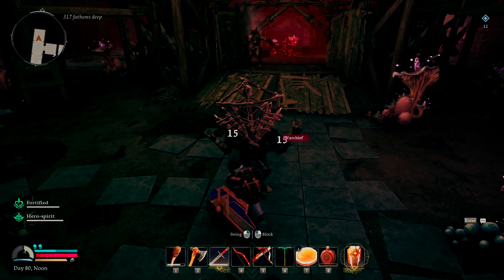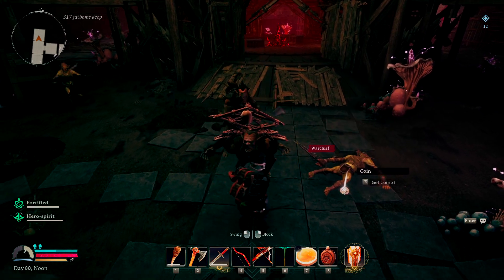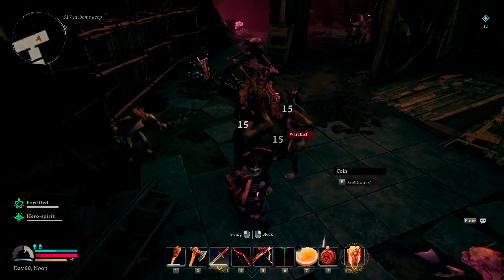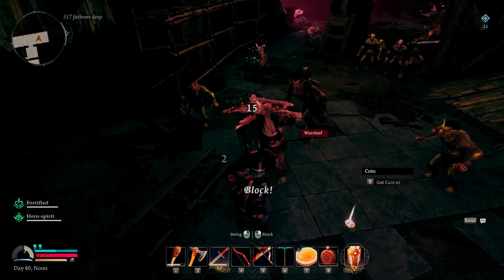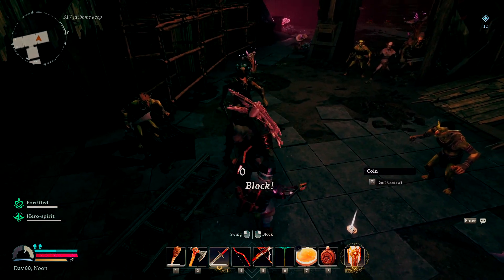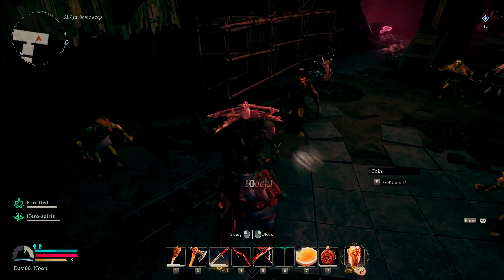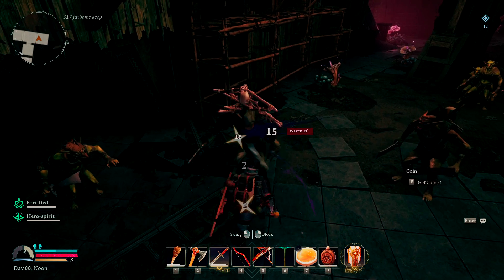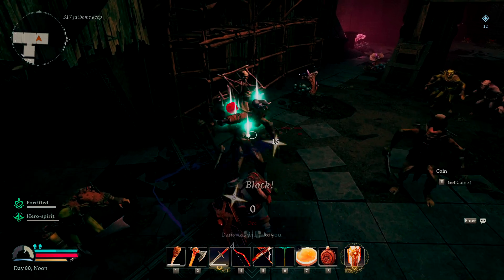He kind of yells the whole time when the fight starts, so you can get a number of swipes in while he's doing that. And at this point, we're going to start doing our hit, hit, and block. You can see it's really this easy — the way that he fights is very predictable, which makes this fight really easy in my opinion, as long as you have weapons that do a decent amount of damage. We're doing 15 damage to him, which is pretty okay. And he's dead — and then they all run away.